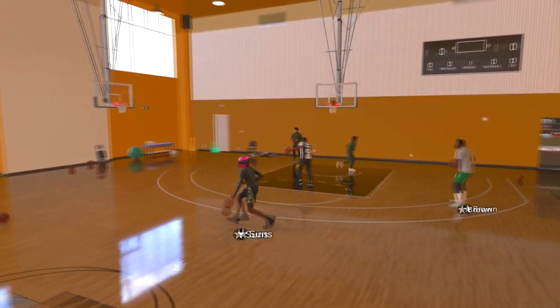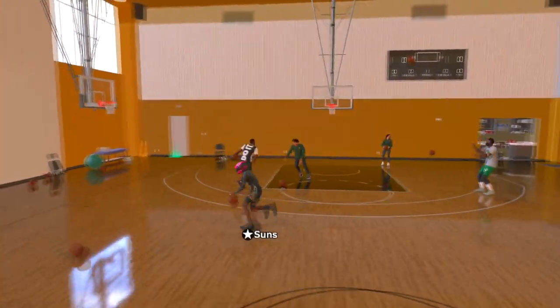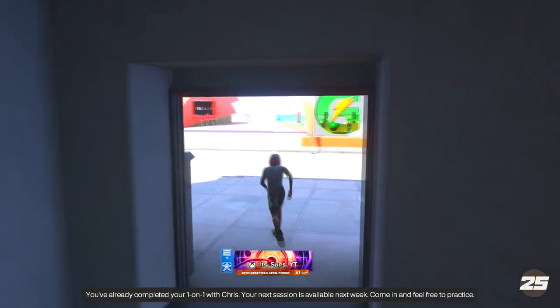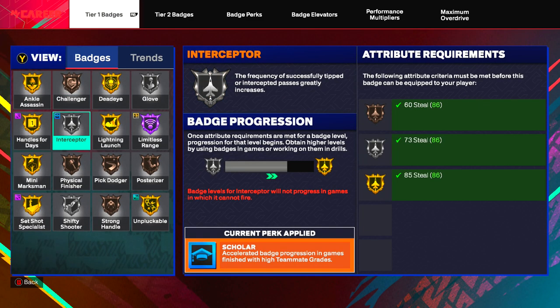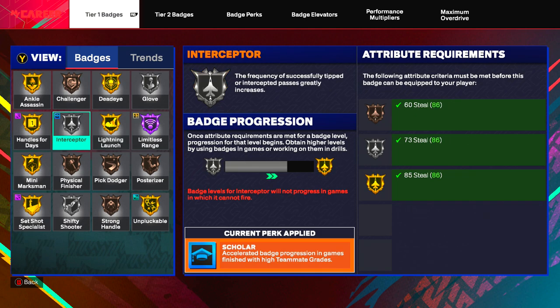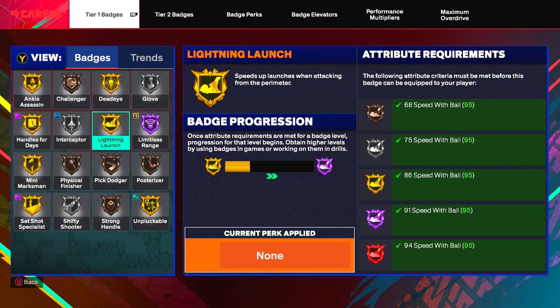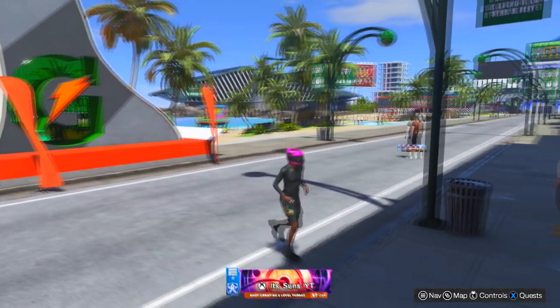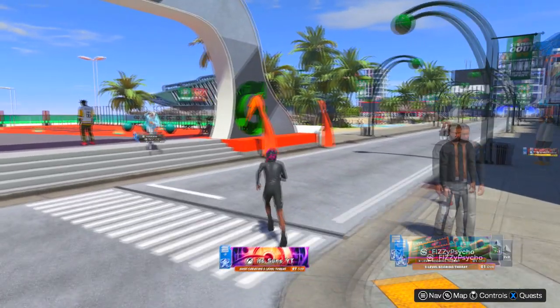You'll be able to speed boost right out of it and behind screens like no other, and it doesn't take a lot of stamina. I'm going to show you guys gameplay where you can see me using it effectively. On my new build I don't even have gold yet — I have gold Lightning Launch. For a guard with Legend Lightning Launch, as you can see my max is Legend, I'm going to be able to spam this. I have gold Handles for Days; once I get Hall of Fame on these badges I will be moving and speed boosting even faster than what you've seen in this gameplay, and I might do another video to show you exactly what it looks like.